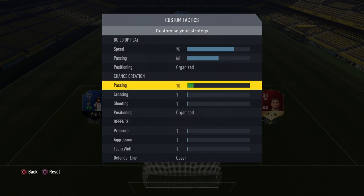Chance creation passing is basically how much risk your players take in making runs forward. I think anything below 50, your players aren't getting forward enough. Anything significantly above 50 and you're running the risk of getting countered. So I've found that 50 is the perfect value for this custom tactic, and it works well for all formations.